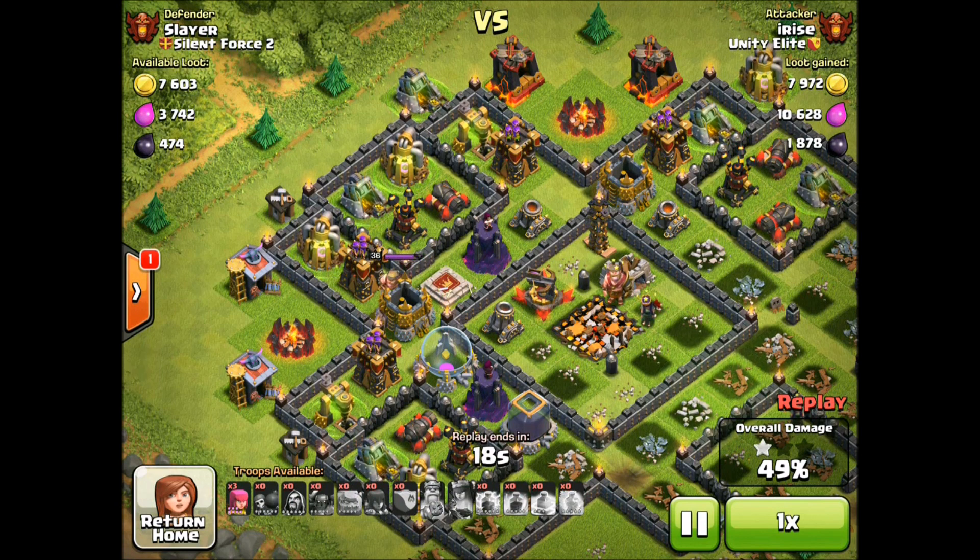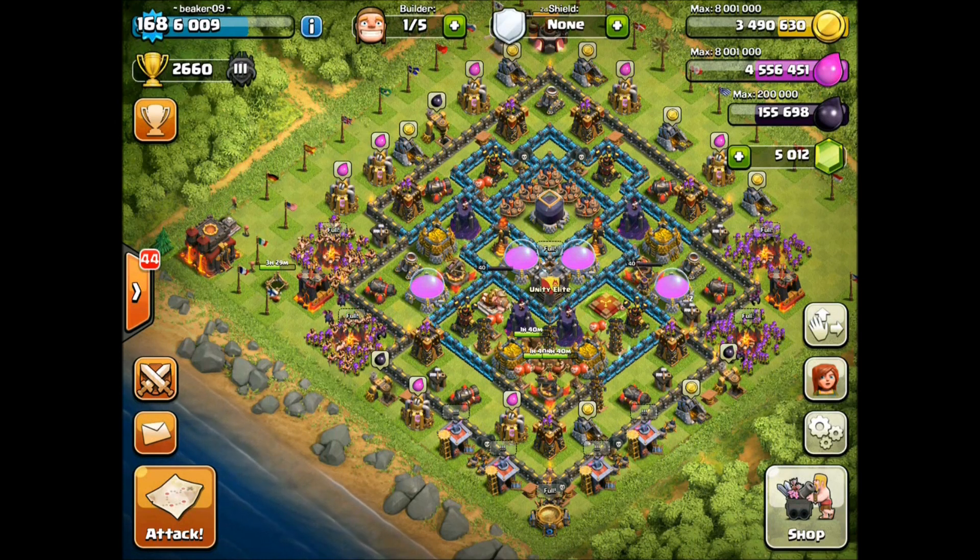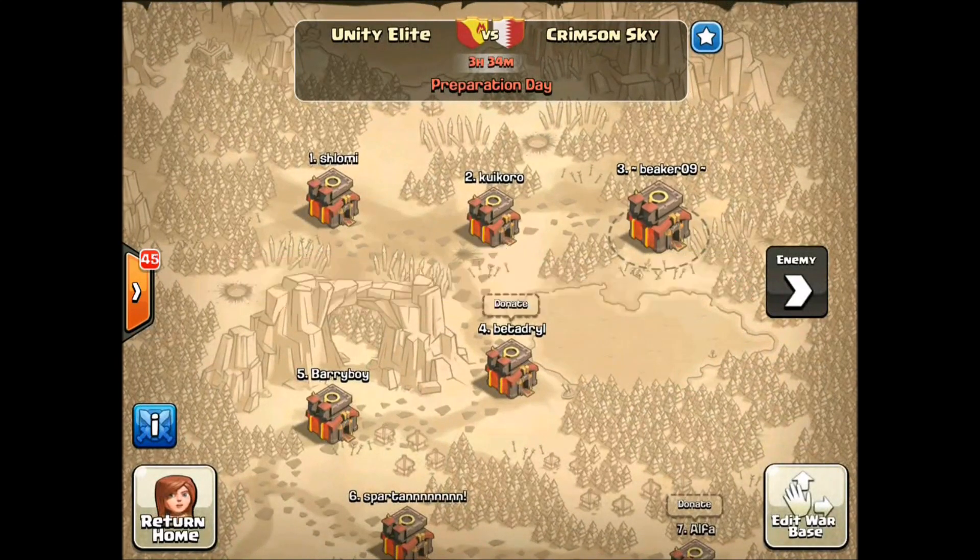Everyone's been saying this might make valkyries have a comeback — well, you can't call it a comeback if she was never really in it. Valk has the potential to be a great troop like the wizard, but she doesn't have range and can't shoot over walls — that's her biggest fault. But she does great splash damage, spinning right up against things. That'll be perfect against these skeletons, so a lot of people think that's where we're gonna see the valk — just to counter those skeletons.